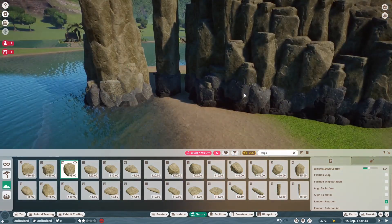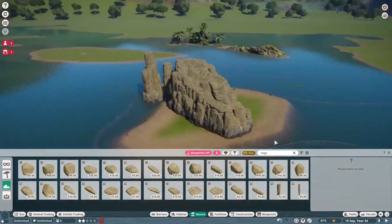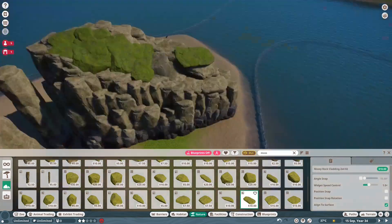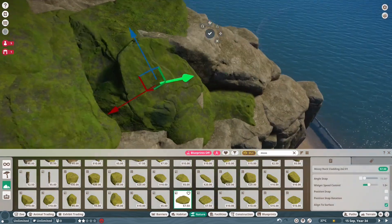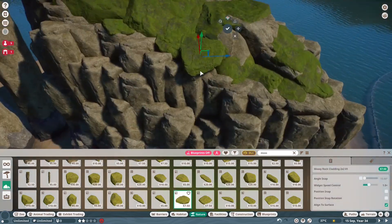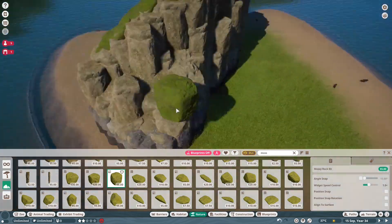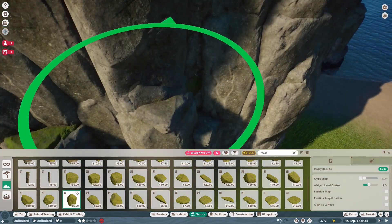I'll talk a bit about what I'm actually building here. What I tried to do for each of these islands is to try to get an iconic environment that is native to the island. I did go a bit off that idea with New Zealand, since I did go for a Lord of the Rings enclosure - if you haven't seen that Lord of the Rings build you should definitely watch it. It's for the little blue penguins, and not maybe a typical environment, but Lord of the Rings is filmed on New Zealand at the end of the day.